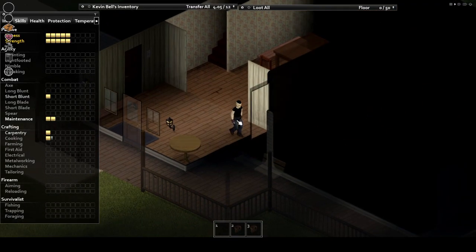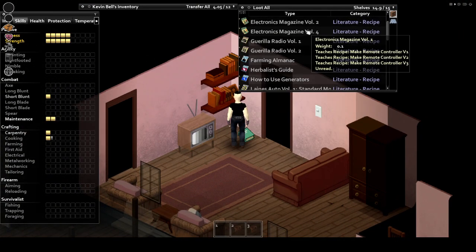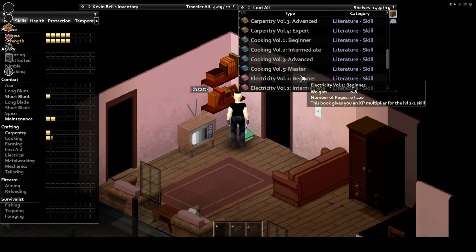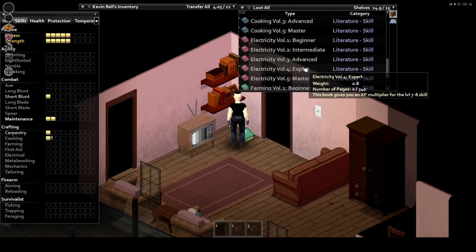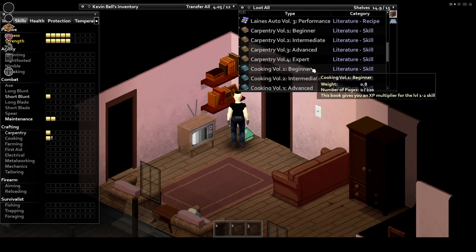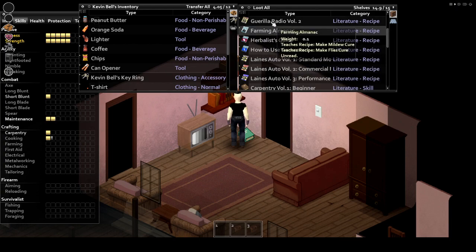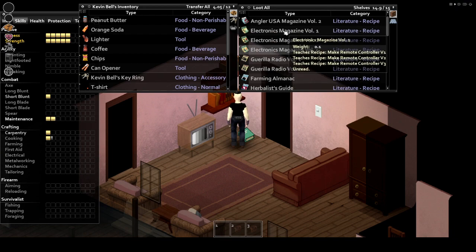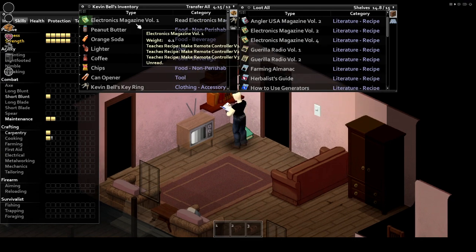Continuing this theme of sorting — this mod sorts out those bookshelves. Instead of grouping by skill level, books and magazines are now sorted by type. Books of the same theme group together, so all the carpentry books will be together instead of spread across the shelf. The same is true for skill magazines, and entertainment books and magazines also group together. Overall, a nice little change for those who get tired of scrolling through bookshelves over and over just to find that one book or magazine.